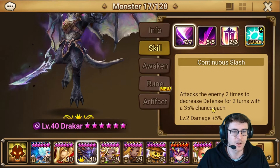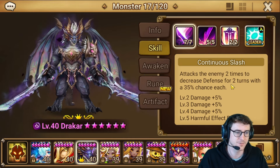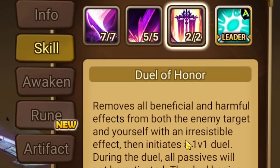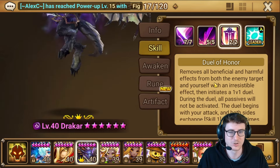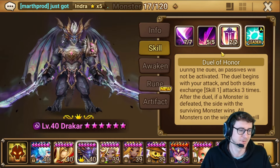But without further ado, let's talk about his abilities. We got his first skill, Continuous Slash, which hits twice and puts on Armor Break. And that's actually a massive deal, because his third skill has a really cool mechanic that is pretty much brand new. It challenges your opponent to a 1v1, so you get to kind of choose which one you want to attack. And then you're gonna just use your first skill three times in a row.